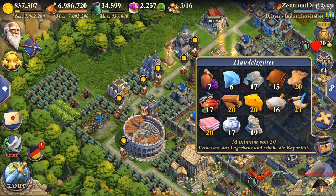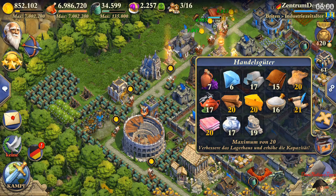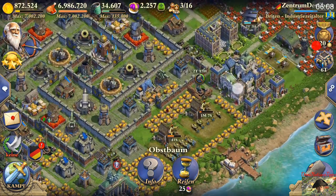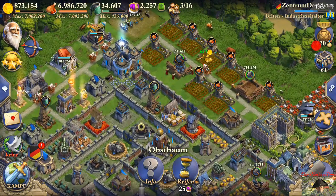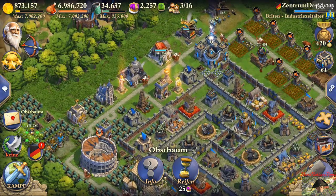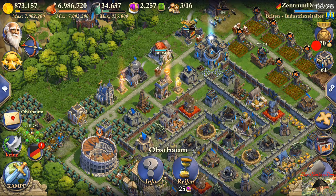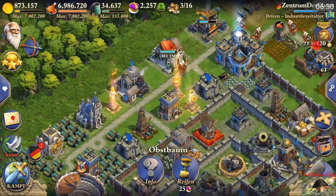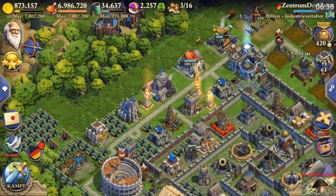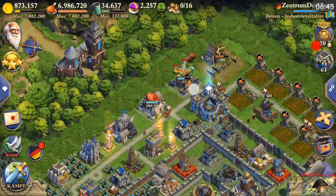All of these trade goods, with the exception of diamonds, can be produced on your own map. You can use the animals running around or the gold mine and trees to produce four of the five trade goods. Diamonds can only be earned by stealing from the storage house, destroying town centers from other players, or by getting three to five stars on an attack. Three stars gives you a specific chance, four stars a higher chance, and five stars in multiplayer or world war gives you a 100% definite diamond.